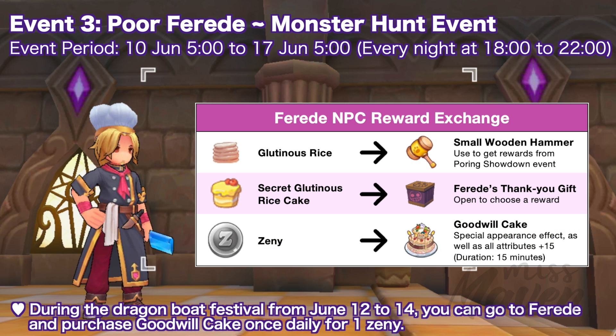In addition, during the Dragon Boat Festival from June 12 to 14, you can go to Fred and purchase Good Bull Cake once daily for 1 zenny. Eating the cake will grant a special appearance effect as well as plus 15 to all attributes for 15 minutes. This can stack and the effect will pause when the character is dead or offline.